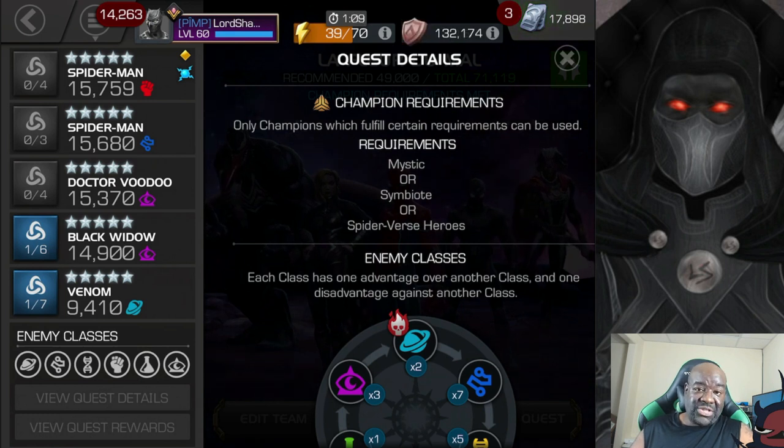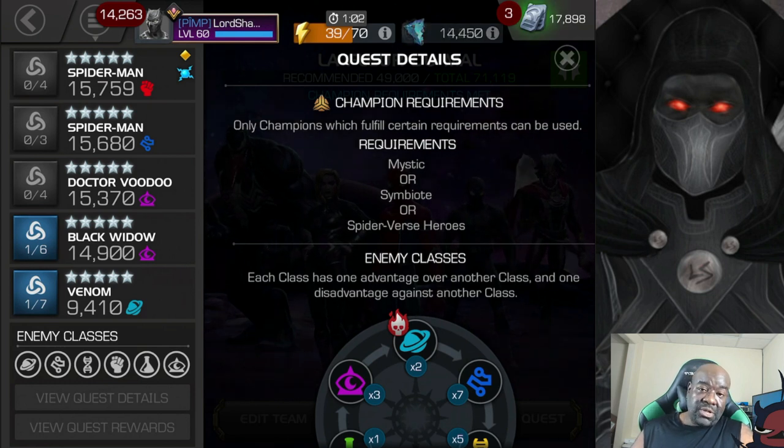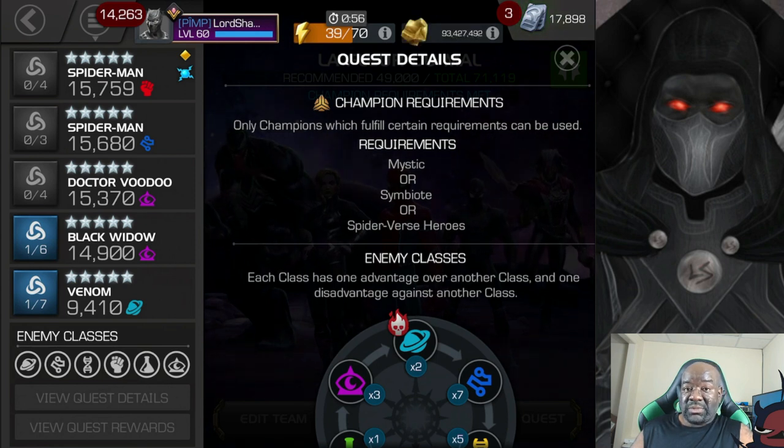I actually took down the next video so I could redo it because I completely forgot about the restrictions. I was just giving counters for the champions without regard to the fact that you may not be able to bring those guys in here. The restrictions, as you can see on the screen, are Mystic, Symbiote, and Spider-Verse heroes — that's all you can bring in.